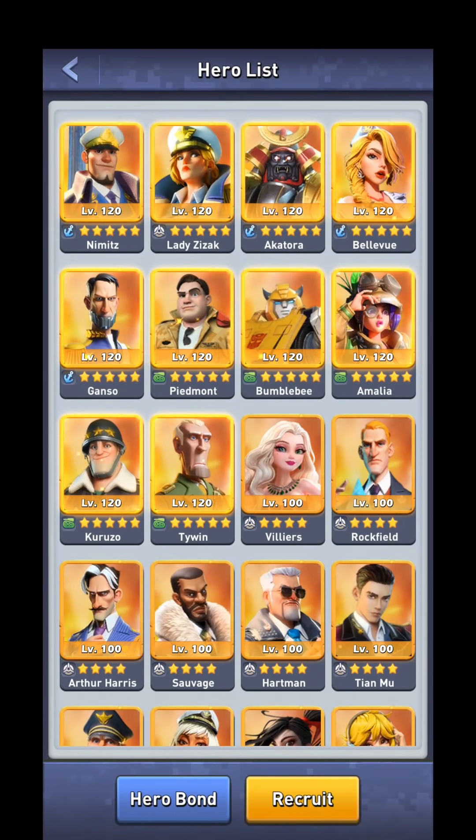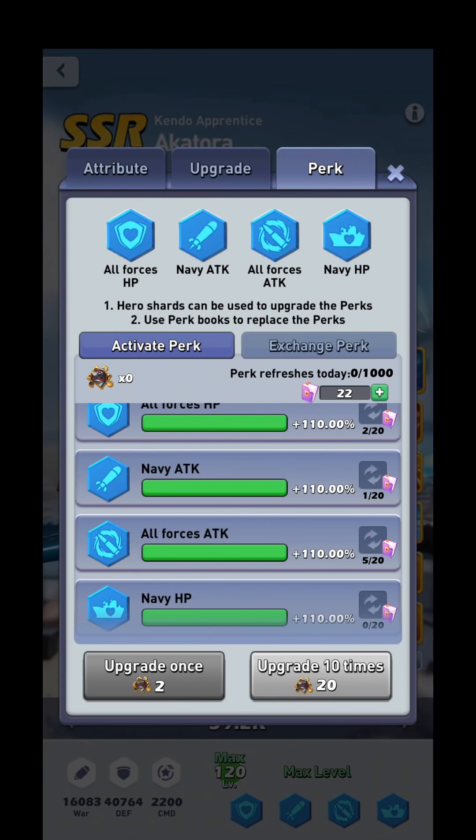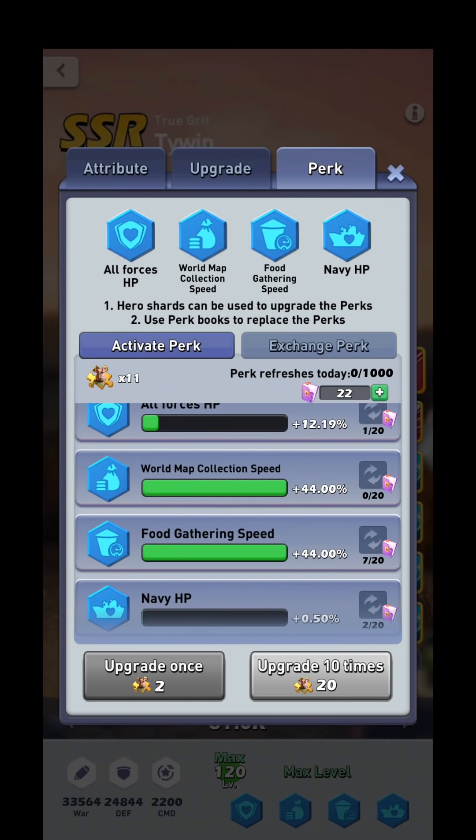Now let's talk about the stat increases if you manage to perk out your heroes. For combat-related perks — any perk that increases attack or HP — an orange hero maxes out at 110%, a purple hero at 60%, and a blue hero at roughly 12%. The gathering perks have a different ceiling: for an orange hero it's 44%, a purple hero 24%, and a blue hero 4%. Gathering perks include gather load as well as anything that increases any kind of gather speed.